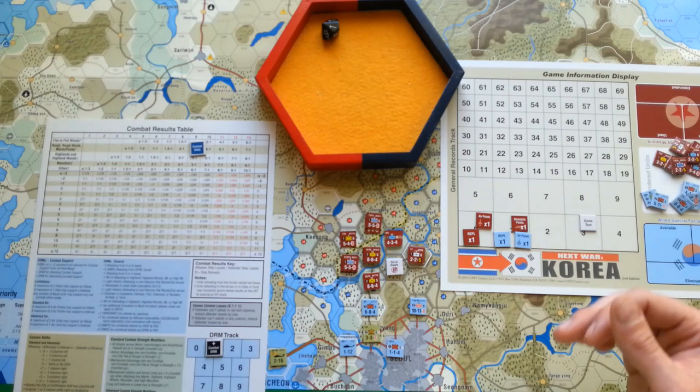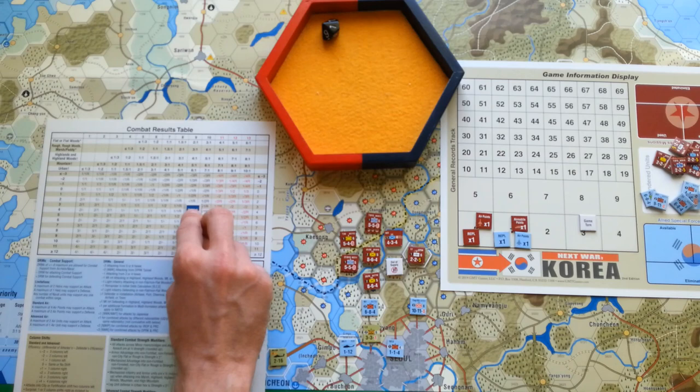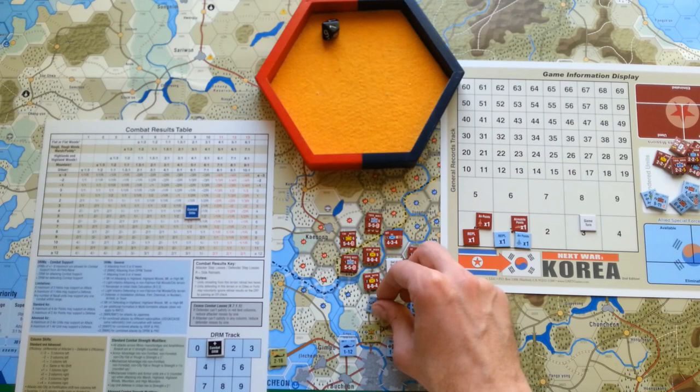Any other modifiers — they are in the town so it is plus one. Rolling — one, plus one, so it's two. It is minus one and retreat: they suffer one step loss and have to retreat two hexes. I'll move only one division here to trap this South Korean division.